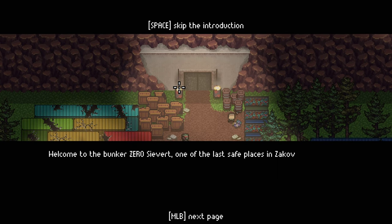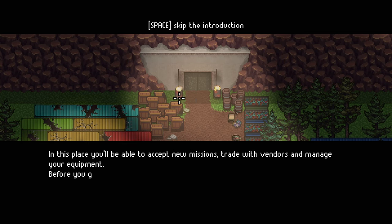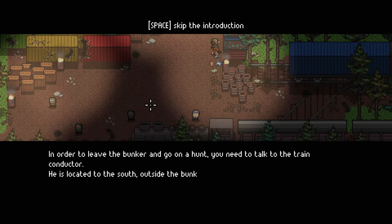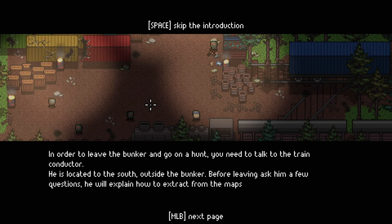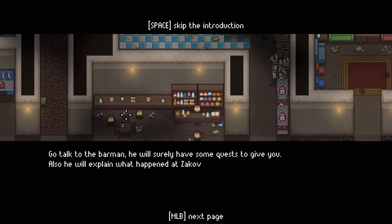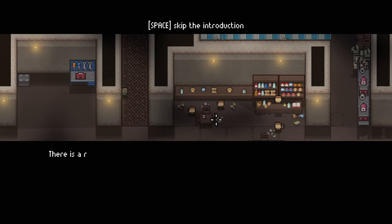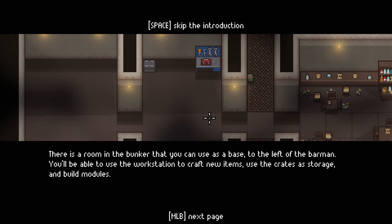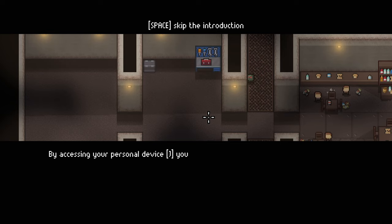Welcome to the bunker — Zero Sievert. The bunker is called Zero Sievert, one of the last safe places in Zakhov. In this place you'll be able to accept new missions, trade with vendors, and manage your equipment. Before you go out on a hunt, explore the bunker. To leave the bunker and go on a hunt you need to talk to the train conductor to the south — he'll explain how to extract from the maps. There's also a room in the bunker you can use as a base with a workstation to craft new items, use crates as storage, and build modules. I wonder if you can get a bitcoin rig in this game.